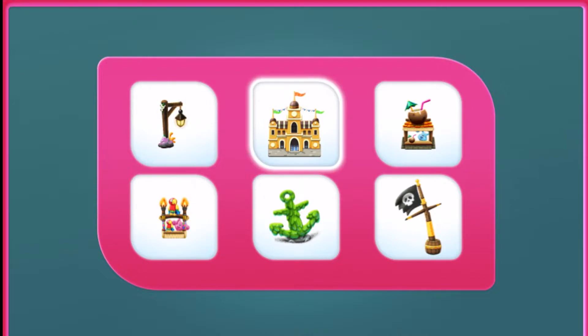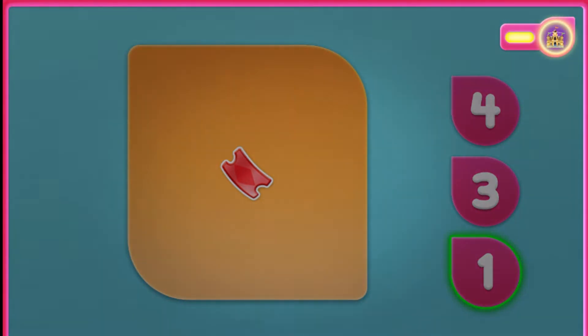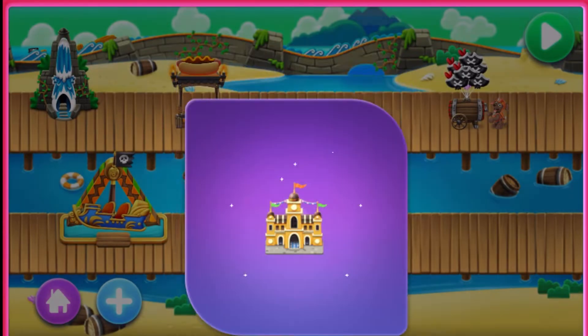Pirate Hideaway. How many do you see? First, count the red tickets. Now, tap the number. Yeah! There are one red ticket. Nice! Pirate Hideaway. Perfect!